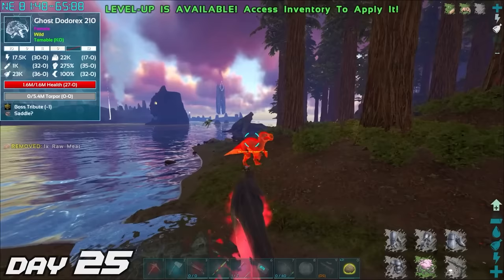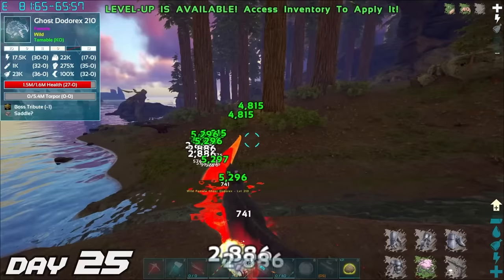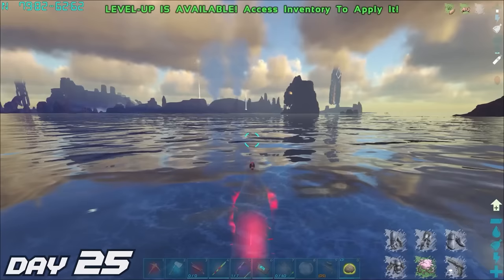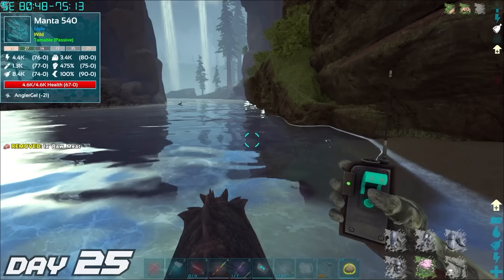We even took on this ghost dodo rex — this thing has reduced damage resistance, but we're getting wrecked. I'm going to lose my giga! Our health was dropping rapidly, but then Atlas had a big brain move: go in the water, it's slow. I tried making it to the water but the dodo rex kept slowing me down. We've escaped — phew, that was a close call. Once we were in a safe place, I teleported back to base and let my bloody giga rest up.